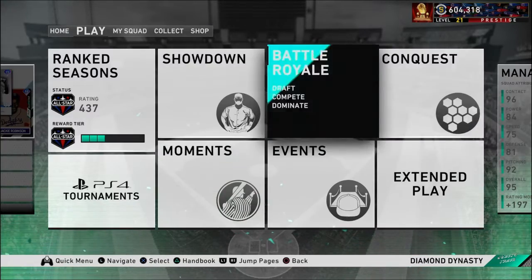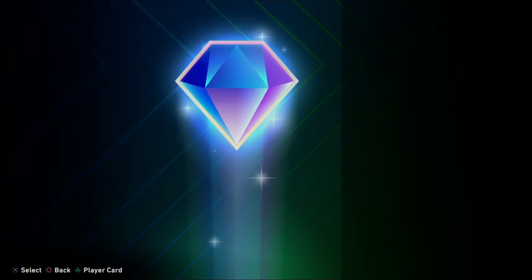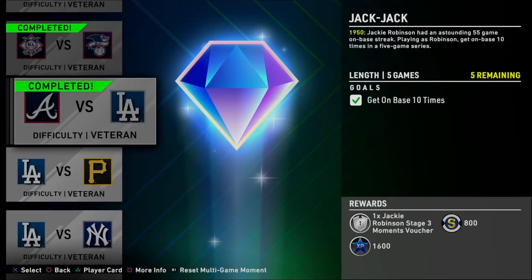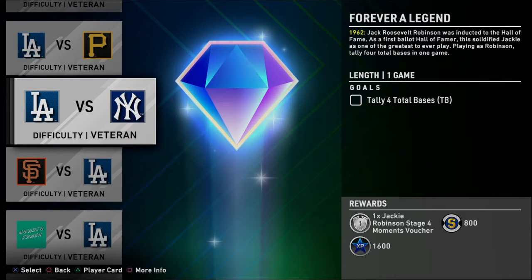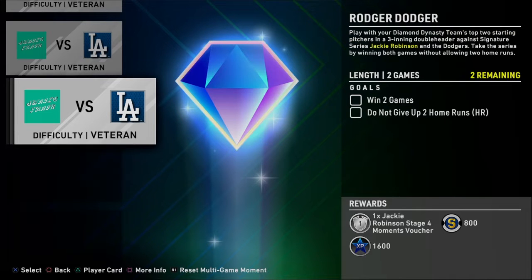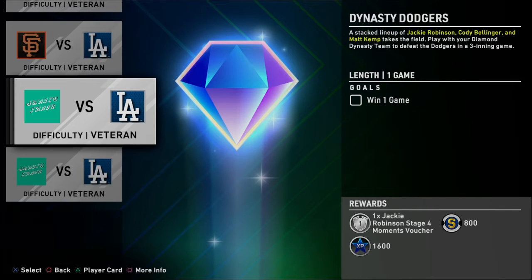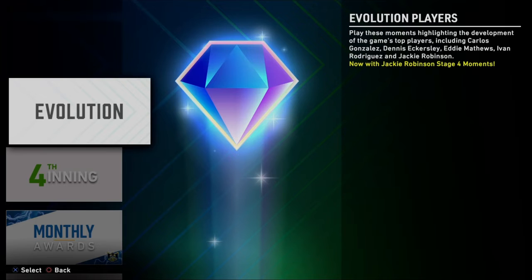I hadn't looked at this before, so — all right, evolution. I should have known there were moments. Get on base three times, four total bases, three hits. So there are five missions, that'll get you 20. So you don't have to do the online missions — you could just go play the computer and do the exchanges. You can get him today if you'd like.